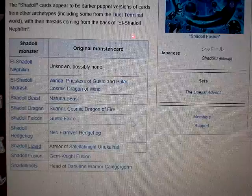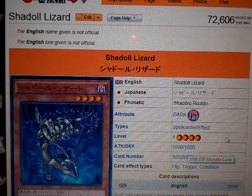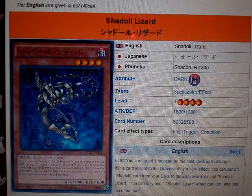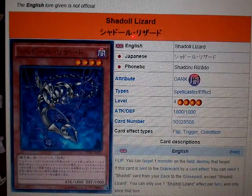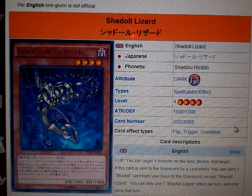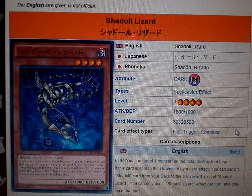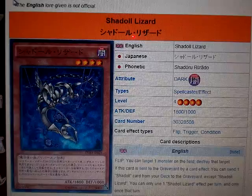Now for Shadoll Lizard. It's a Dark Attribute, Spellcaster Effect, Level 4, 1800 Attack, and 1000 Defense. As a flip effect, target one monster on the field and destroy that target — reminds me of Old Vindictive Magician or Maneater Bug. If this card is sent to the graveyard by a card effect, you can send one Shadoll card from your deck to the graveyard, except Shadoll Lizard. You can only use Shadoll Lizard's effect once per turn, and only that turn. It seems the Shadolls like to send each other from the deck to the graveyard a lot.